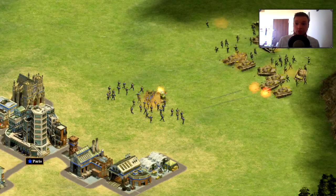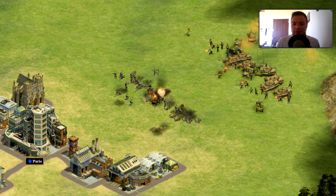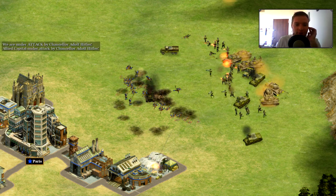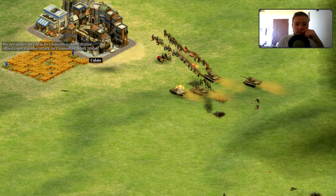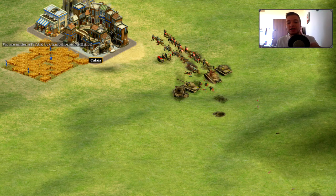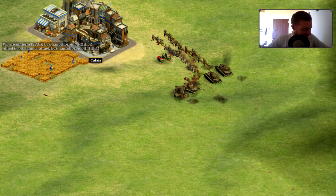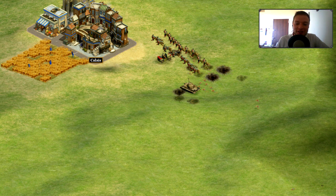The Germans have arrived — there's some audio interference. The French army is getting torn apart by German tanks, and the Germans send a force to capture Calais. We hold them off with our entrenched troops and anti-tank weaponry. Although we beat off the first German attack, we were entrenched facing the wrong way — I didn't know which direction to face! We will save our army and retreat to England.